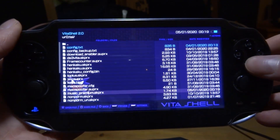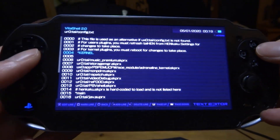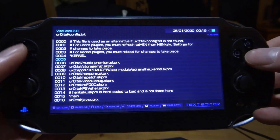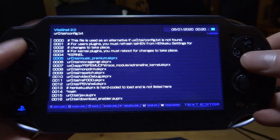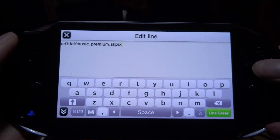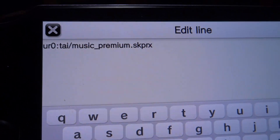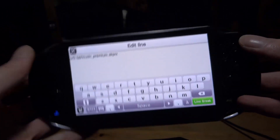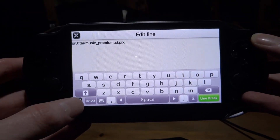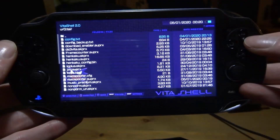Now we need to go to the kernel section, press right on the d-pad and it will make a new line. I've already entered this in so I'll just remove my line real quick, but this is what you want to enter on that new line - exactly what I've got here: uro:tai/music_premium.skprx. Once you've entered that in exactly as shown, click the small black arrow and press circle to save.